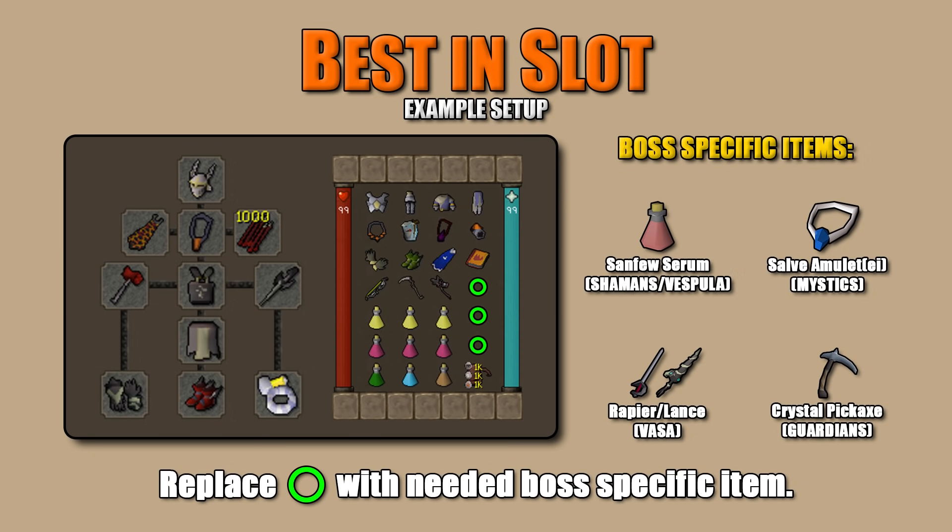I've put together example gear setups featuring best-in-slot, mid tier, and low tier. I'll leave those on screen for you to look at. One thing applies to all setups: the green circle at the bottom is replaced with a needed boss-specific item. For example, Sanfew Serum for Lizardman Shamans and Vespula since they poison you; the Salve Amulet EI for Skeletal Mystics; a stab weapon like the rapier or lance for poking crystals at Tekton; and the Crystal Pickaxe for the Guardians.